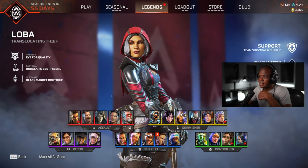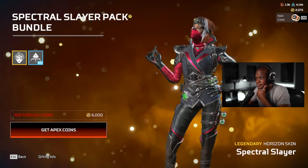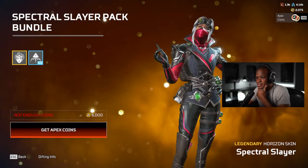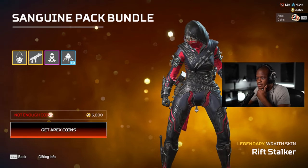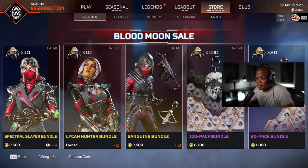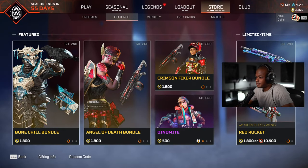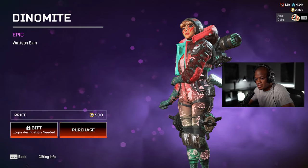What's new in the store? It's three skins — the one for Horizon, Loba, and then Wraith. They just made a Loba and Horizon version of it. And obviously the Loba one looks the best. They also got the 100-pack deal and the 20. And there's a Watson skin, which is nice as well.